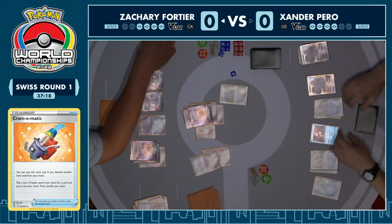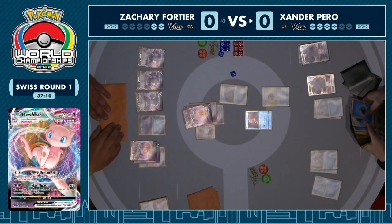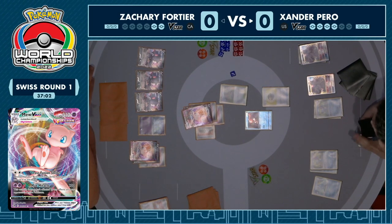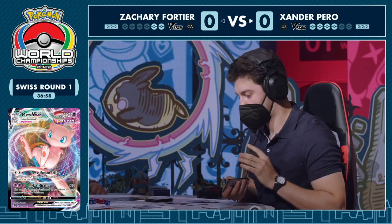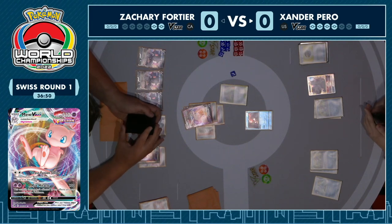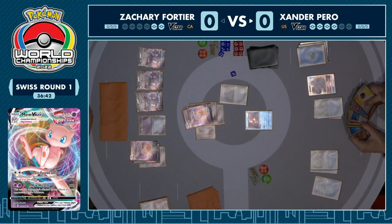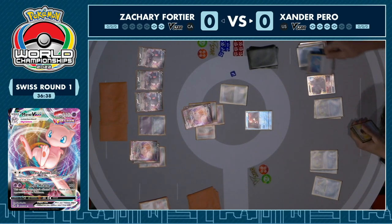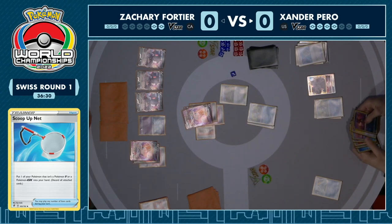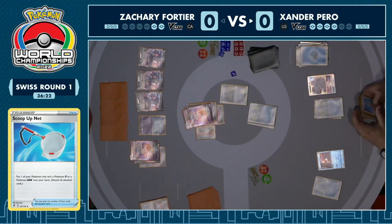We do get a KO on Palkia V-Star — that very much is what you want. Down to just two prize cards remaining already, clutching the Echoing Horn. Very scary times for Xander — you have to think this is a great window of opportunity for him to use that Path to the Peak / Roxanne combo. Unfortunately not going to be gusting because there's only one Boss's Orders, and one of the cross switchers is in the prizes with two already played. I think Path to the Peak combined with Roxanne, put your opponent down to a low hand size, turn off that Fusion Strike system ability, and then hope for a two-hit KO on the Mew — one more KO which could just be that little Meloetta, and then that's the game.